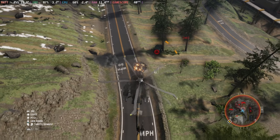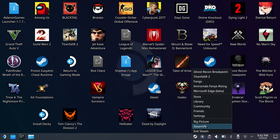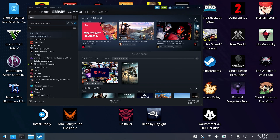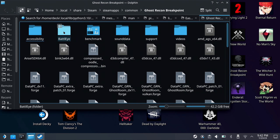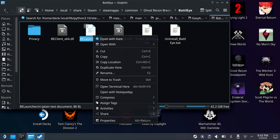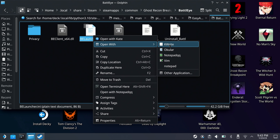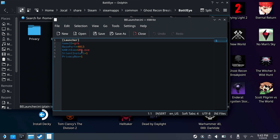The fix is pretty simple. First, switch over to desktop mode, then open your Steam library, select Ghost Recon Breakpoint, click the little settings icon, go to Manage, and then Browse Local Files. Go into the BattleEye folder and find the BE Launcher file. Right-click it, open with a text editor, and change the 64-bit exe from GRB to GRB underscore Vulcan.